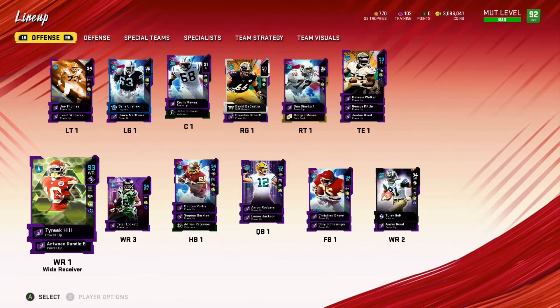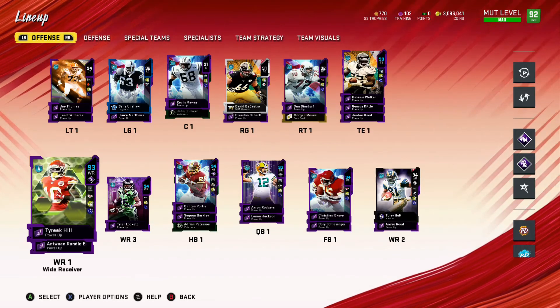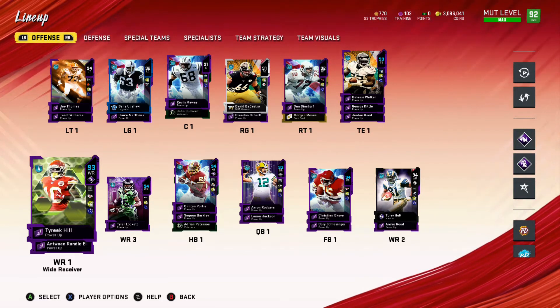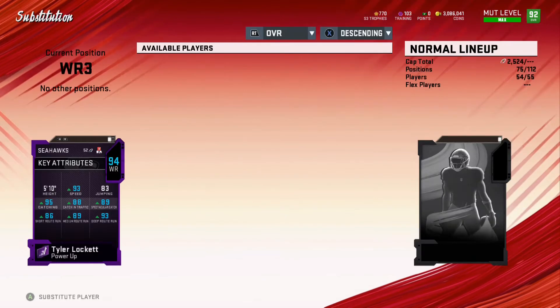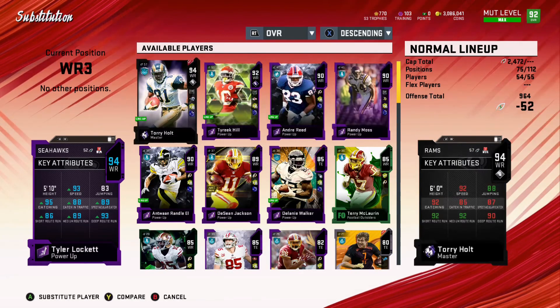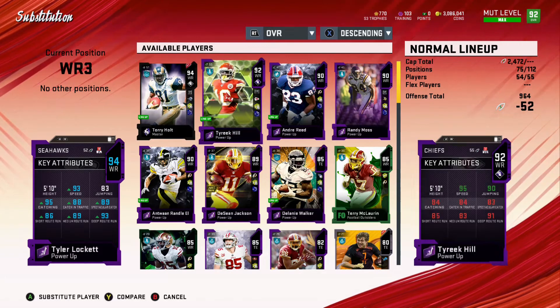With Joe Thomas — side note — I was not going to power him up and after playing with him and getting through a few games and some weekend league games, I did actually power him up after finishing up playing yesterday. But with Tyreek Hill, he's been able to really change my offense with what I've been able to burn over the top. With Tyler Lockett, he was doing a tremendous job — pretty much in the same role that Hill was but he just does not have that top end speed.